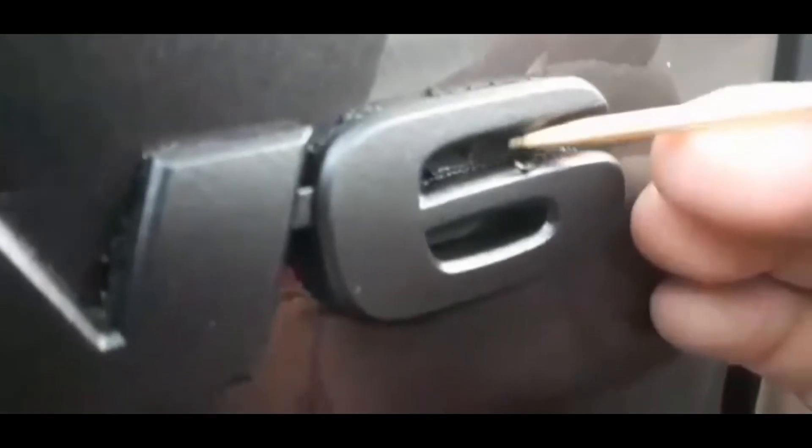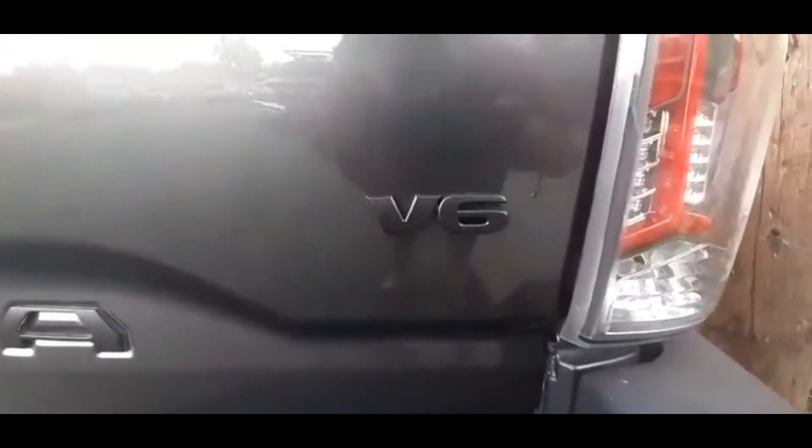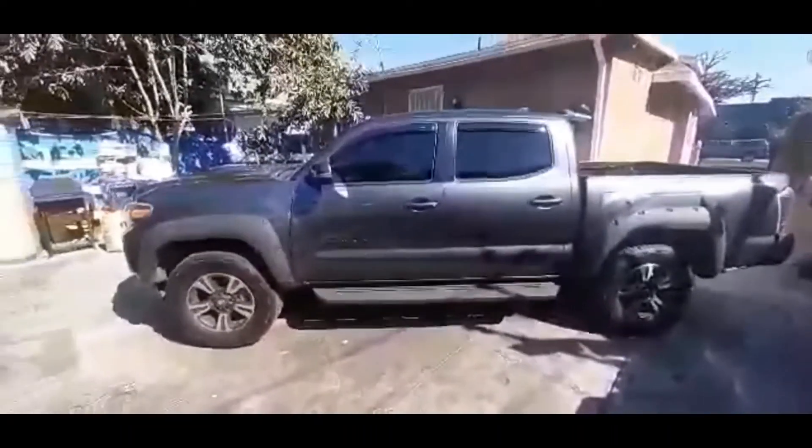There — now that's clean, nice and clean. Now for the metal at the edge, do the same thing. Now that's basically it — do the same thing for the other emblems and we're basically done. It's all done, we blacked out the emblems. It gives a nice other look to the vehicle.